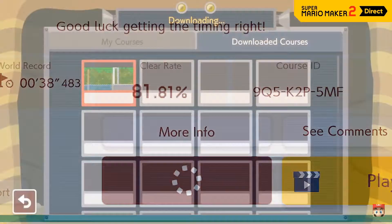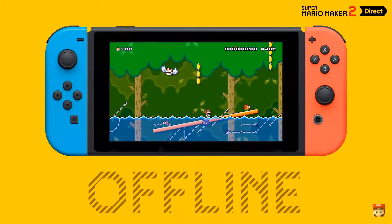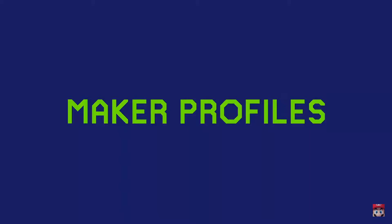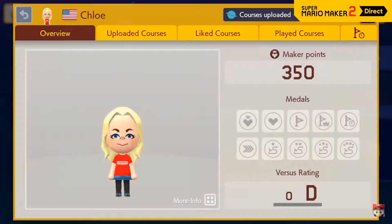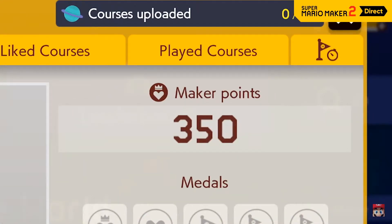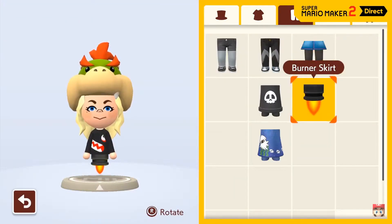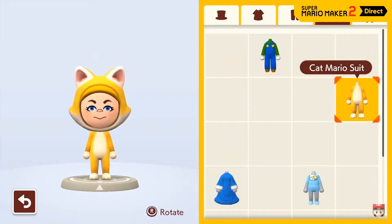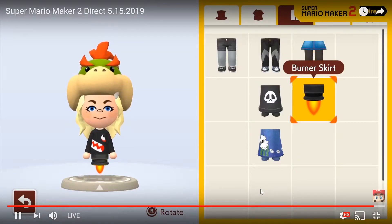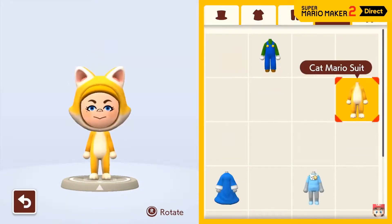If you download a course, you can play it at any time, even when you're not connected to the internet. In Course World, each player has a maker profile. If other players like your courses, you'll earn maker points. But on top of being successful, why not be stylish? Customize your look with things like shirts and hats that you unlock by completing various objectives.